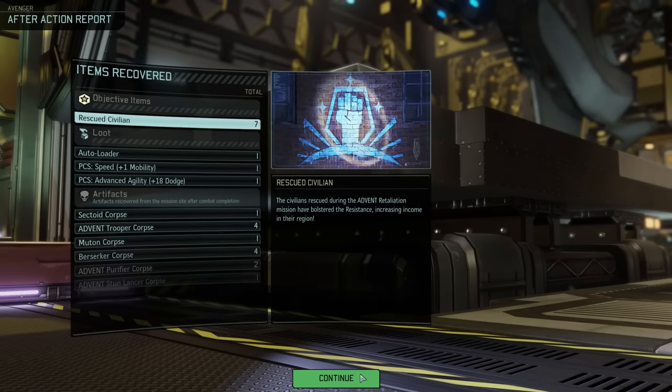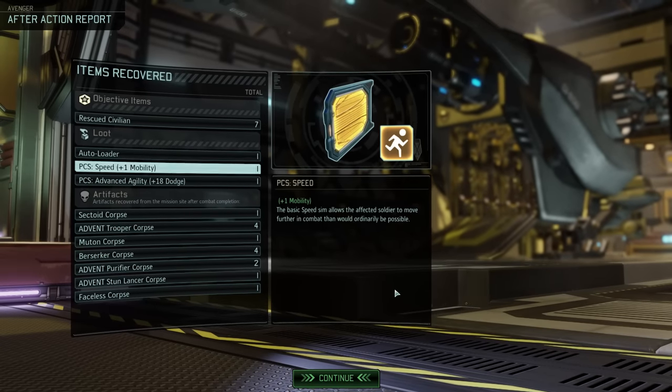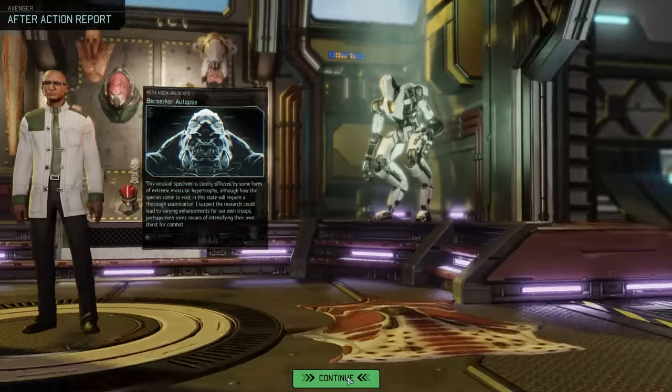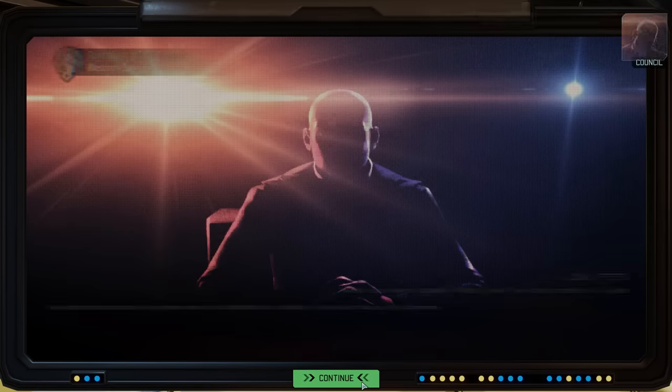And here is our reward for this mission — seven rescued civilians, the loot that Warthog grabbed, as well as a bunch of corpses, including our first Muton Berserker corpses, which now unlocks the Berserker autopsy. As you can imagine, we will not take care of that right away, even though it unlocks a pretty cool item.